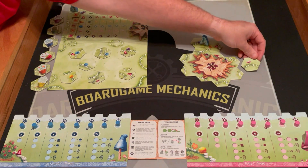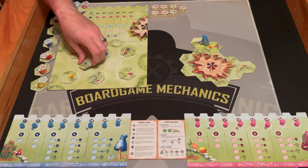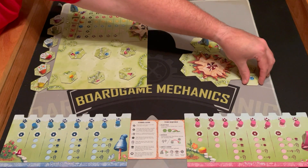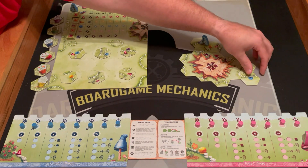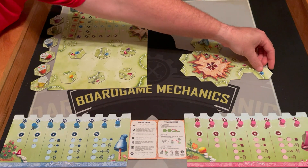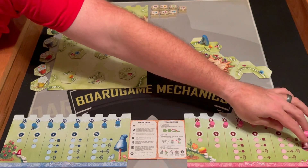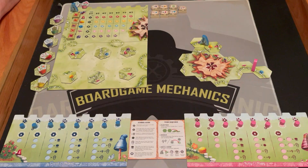So we're going to take this one and then a straight path because I want to try to make a big one. Let's go this way instead. They're going to claim a path because that's all they can do right now. Then it's back to me — refill the board.